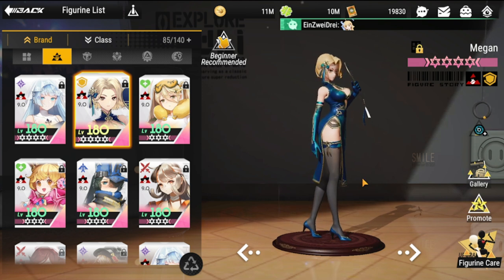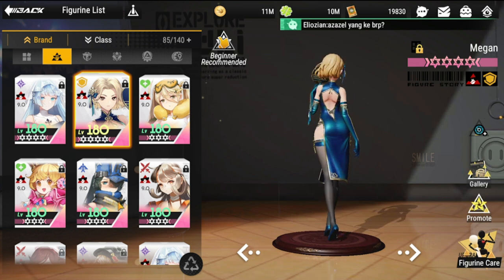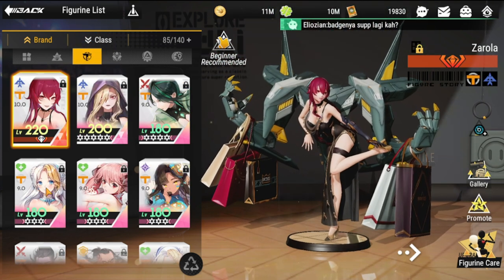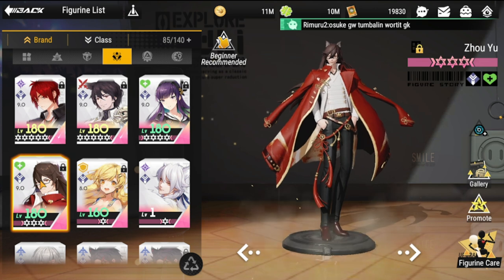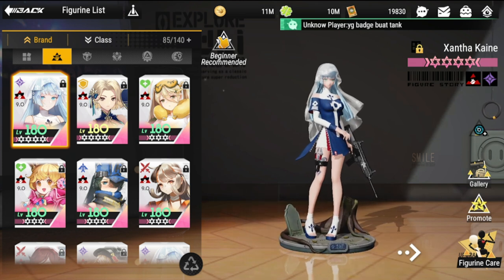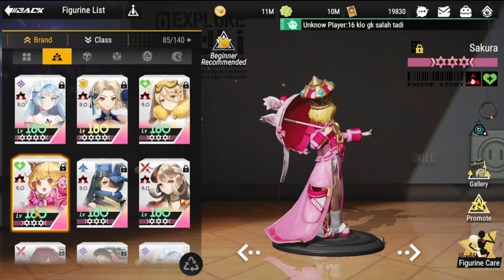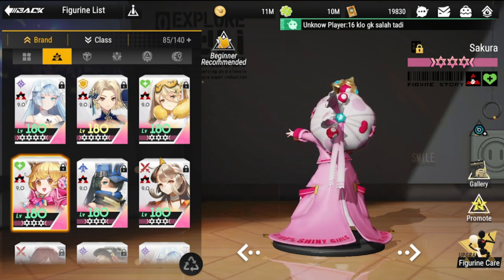Megan should be your front line to hold off frontal attacks. For a healer, you can go with Sakura, Zephyr, or Zaoyu. Note that Sakura is more of a debuffer for silence with only a secondary healing function, so if you want strong healing, you'll need healers from other factions.